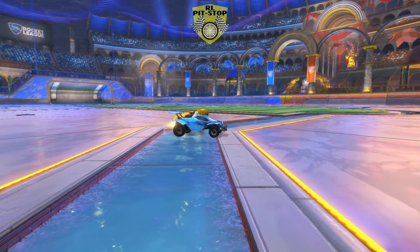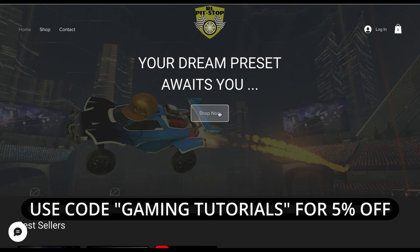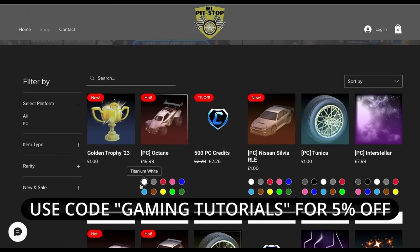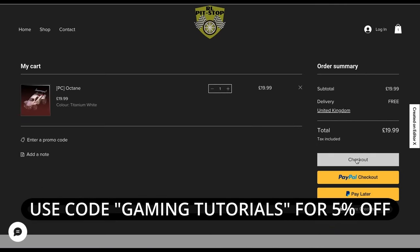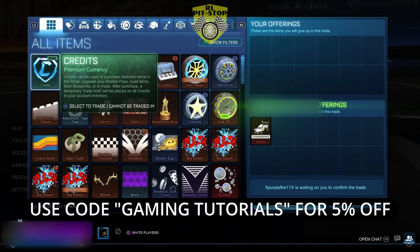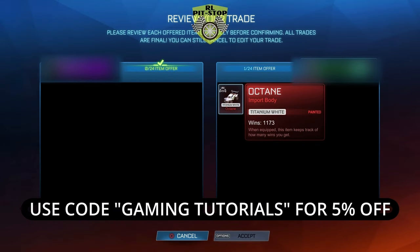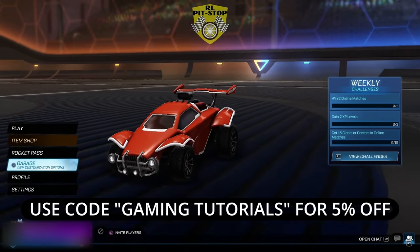But before we begin — want your car to look fresh like this, for cheaper than anywhere else? Do not go to the item shop. Head to rrpitstop.com to find almost every item in the game, or as many credits as you want, cheaper than you can believe. Your items will be delivered quickly and safely, and they have an amazing customer support team should you have any issues. Use code GAMINGTUTORIALS for 5% off any order.